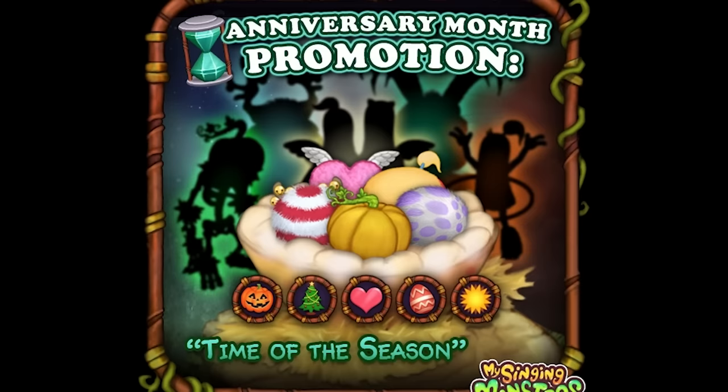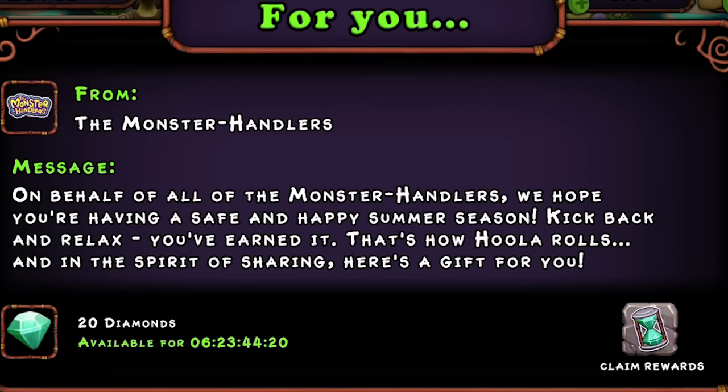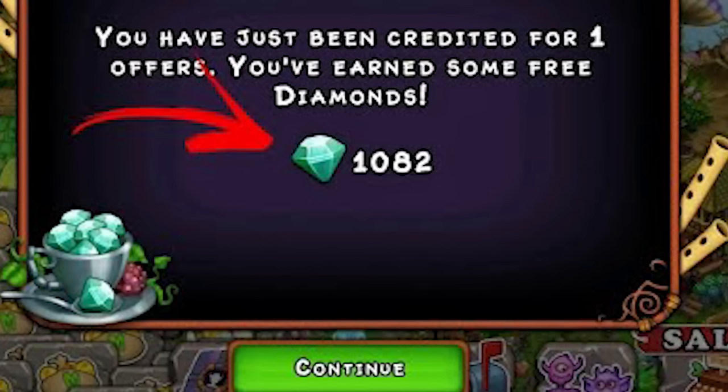Randomly, when events happen or something special happens in the community, if you look in your mailbox, sometimes you can get 25 free diamonds from some sort of event going on. But the most overpowered way to get diamonds — it's actually the offer well. You can only do this if you're on mobile. This one is kind of fishy; you can get ridiculous numbers of diamonds, but you have to put in your information and you'll probably get hacked. My advice: if you do decide to do this, put in fake information. Don't put in your real information — it's just not worth it.